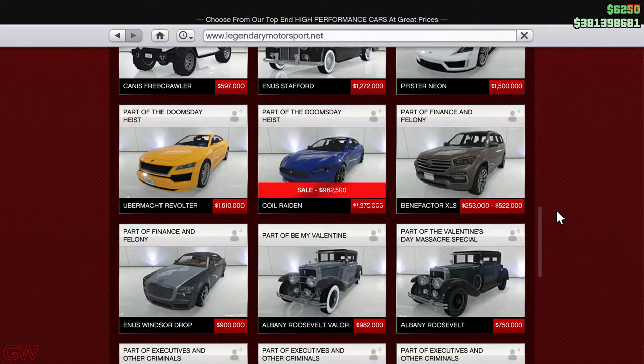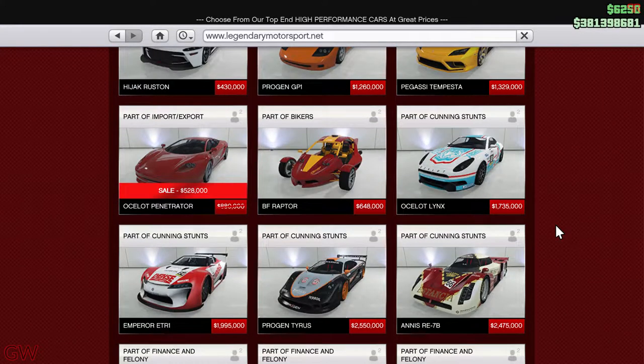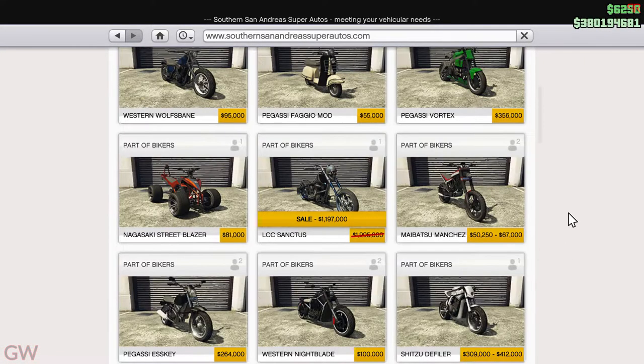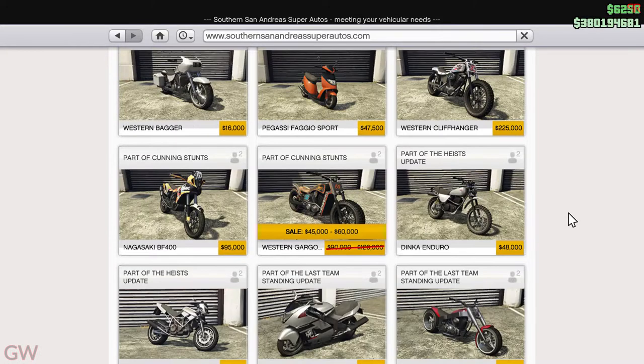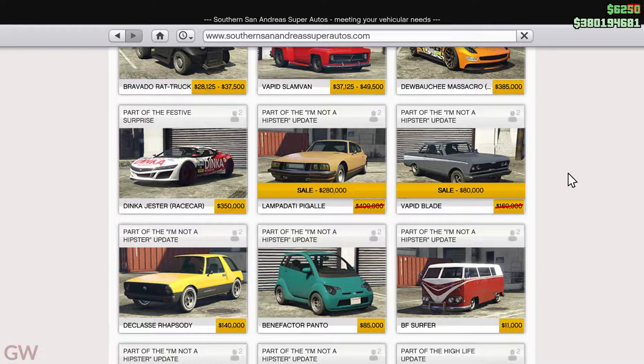Moving on to the other discounts, there's the Coil Radon, the Grotti Vision, and the Ocelot Penetrator on discount. In Super Autos we have the Obey iWagon, the LCC Sanctus — which is a Halloween-themed vehicle — the Gargoyle, the Albany Lurcher, the Lampadati Pigalle, and the Vapid Blade all on discount this week.